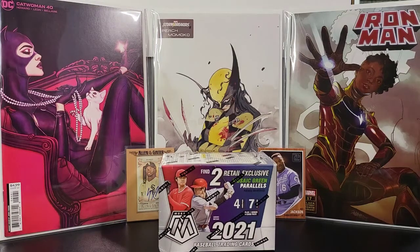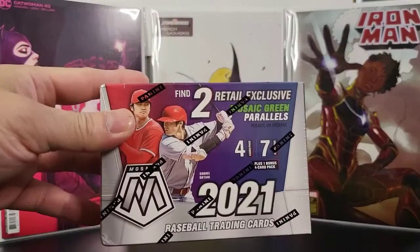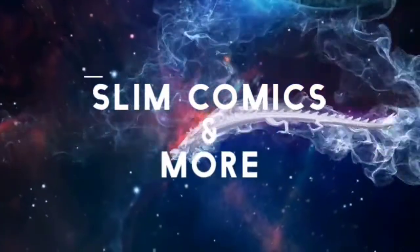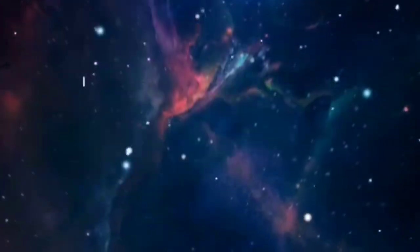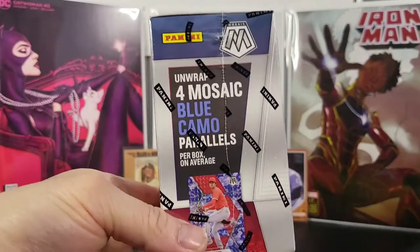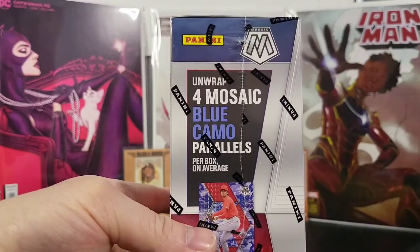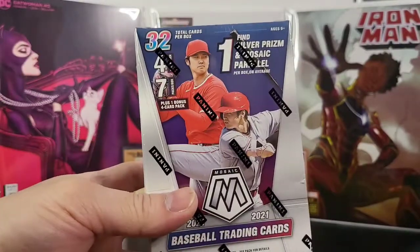Welcome back to Slim Comics and More. Today I am going to unbox this blaster here — this is the Mosaic 2021 Baseball. You get two retail exclusive Mosaic Green Parallels and four Mosaic Blue Camo Parallels per box on average. You got Shohei Ohtani on the box.